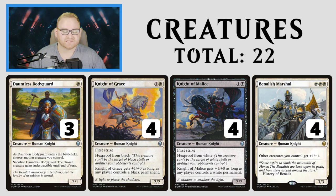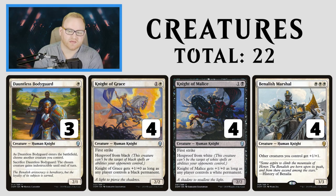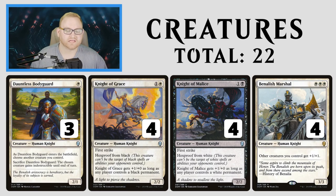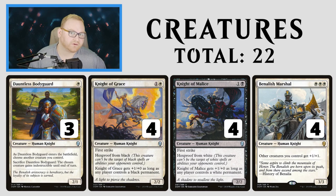When Dauntless Bodyguard enters the battlefield, choose a target creature you control. Sacrifice Dauntless Bodyguard — the chosen creature gains indestructible until end of turn. If you're up against a slower matchup, Dauntless Bodyguard is a great turn 1 play. But against control or aggro, where you need to deal with a lot of removal, it's probably better as a turn 2 or turn 3 play after Knight of Grace, Malice, or Banalish Marshall hit the battlefield. Knight of Grace and Malice are hexproof from white and black respectively, and they get +1/+0 as long as you control a black or white permanent.